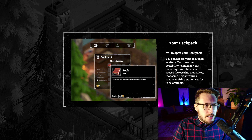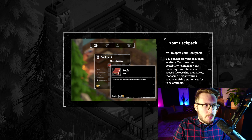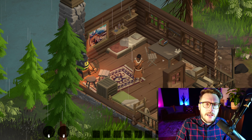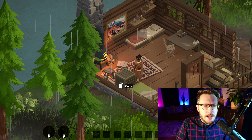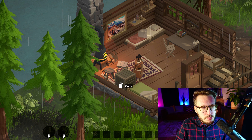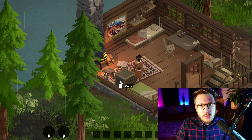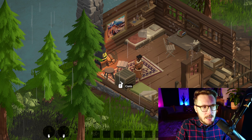After picking up the backpack, players get a brief explanation of how it works, how to access it, and that it gives access to the crafting and cooking menus. We also added an interactable crate nearby so they have something to do with the backpack right away. We added a very subtle movement to the crate so that, ideally, it draws the player's attention at the moment they pick up the backpack.